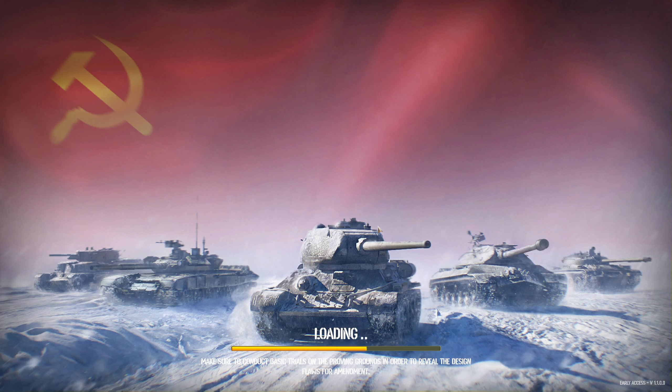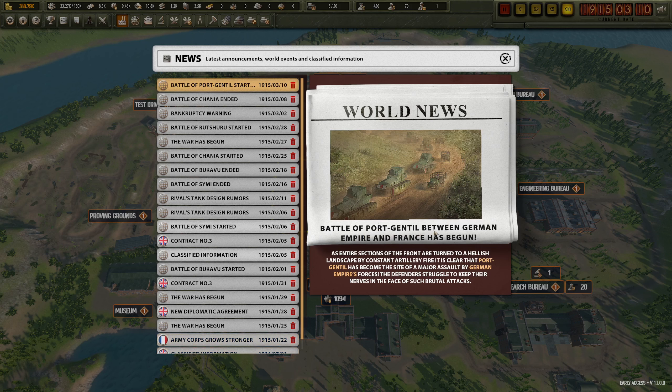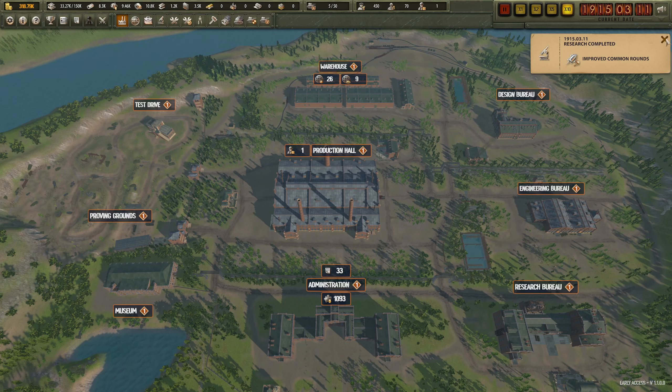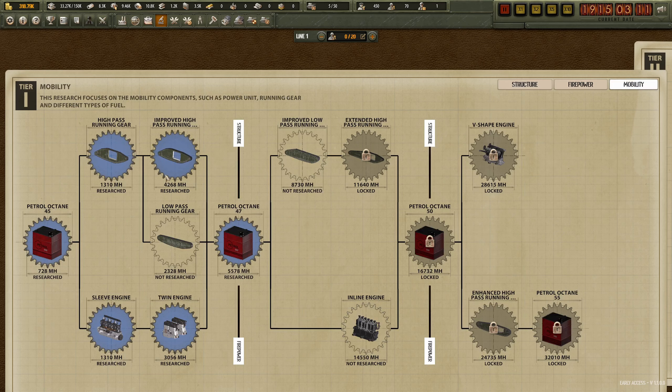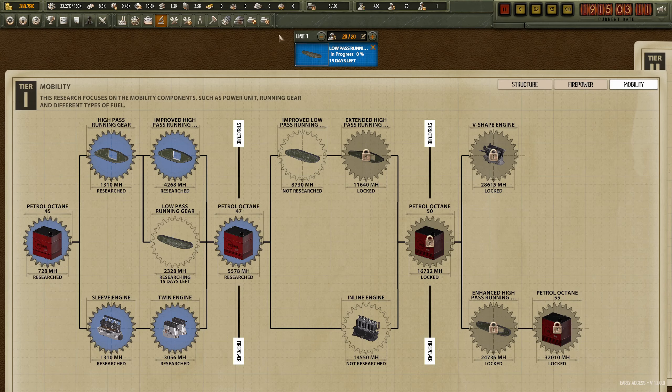Battle of Port Gentil between German and Bavarian France has begun. A new alliance treaty has been signed between Germany and Sweden. Improved common rounds are done, so let's do the low pass running gear - start on that.